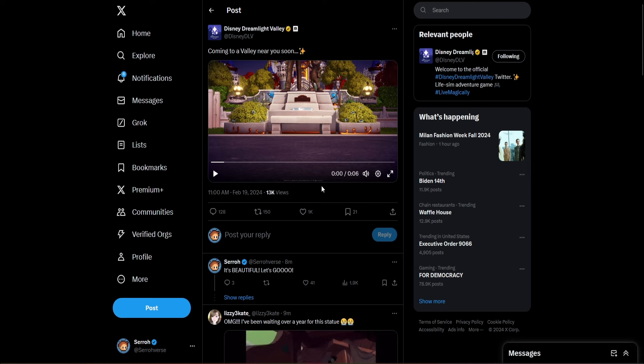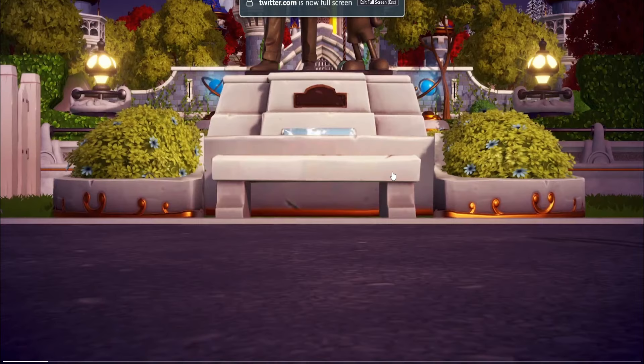Here it is, guys. Coming soon to a valley near you. So this right here, if you don't know, is the Walt and Mickey statue. We've been waiting on this ever since before the game even released. Looking at this statue, it is beautiful. The bottom right here looks pretty basic, which is fine. Is this part of the statue just decorations, or is that a tiny bench to sit on? I hope it's a bench because that'd be cool, and especially if they allow us to sit on it. The whole Walt and Mickey part looks amazing.